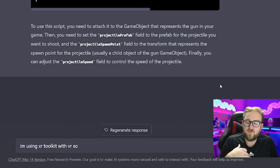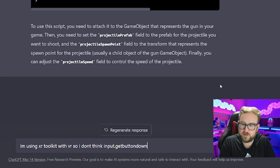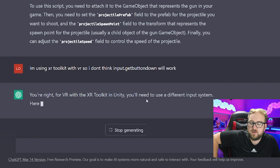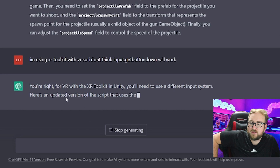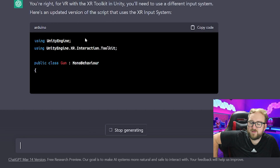Now the issue was I forgot to tell ChatGPT that we're using the XR toolkit — the thing we use for VR. It actually just gave us a normal keyboard input. So I told it: I'm using XR toolkit with VR so I don't think input.getButtonDown will work. It said 'you're right' and for VR with the XR toolkit you'll need to use an input system. And it even used the XR Interaction Toolkit in the updated version.